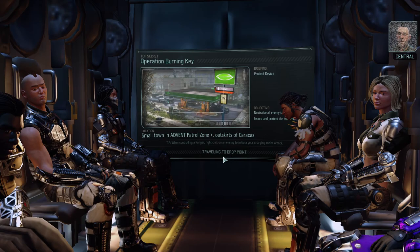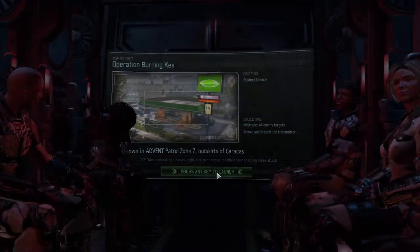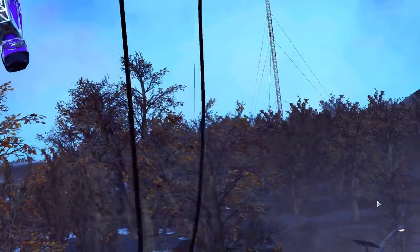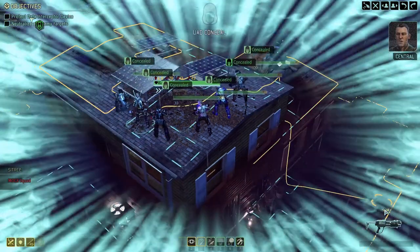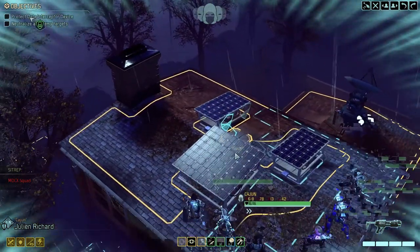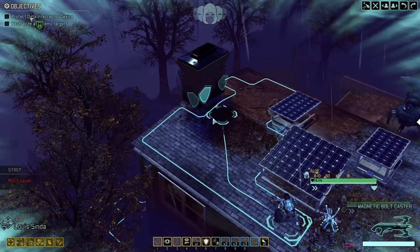I turned up the volume of the game a little bit, so let me know how that works for you — is it too high or too low? I thought it was a little bit too low. Alright, let's do this. There's the squad — hostile forces are already moving to destroy the data tap installed nearby. We have high ground. Move down the area and secure the device at all costs. Data tap is there — let's move up and see what we see.